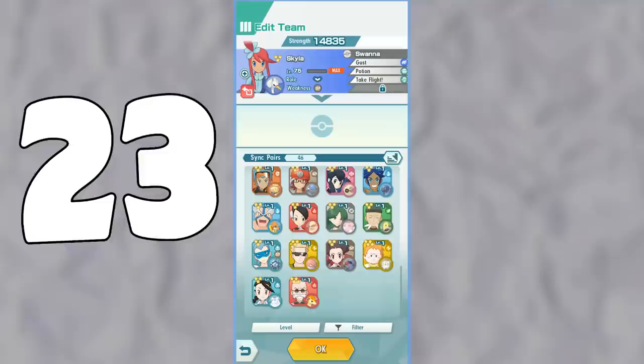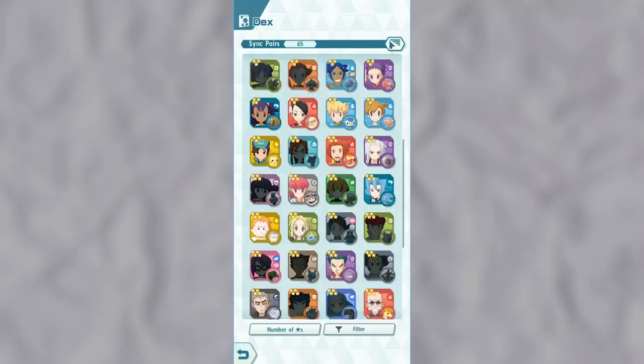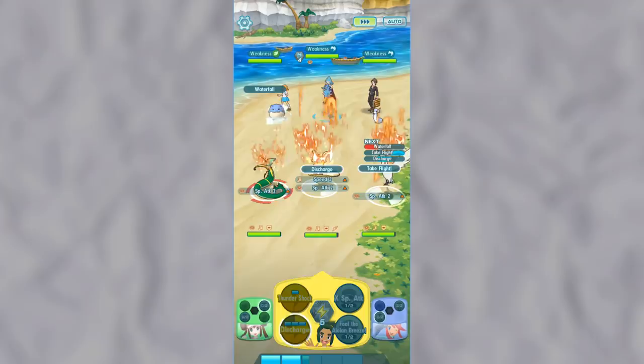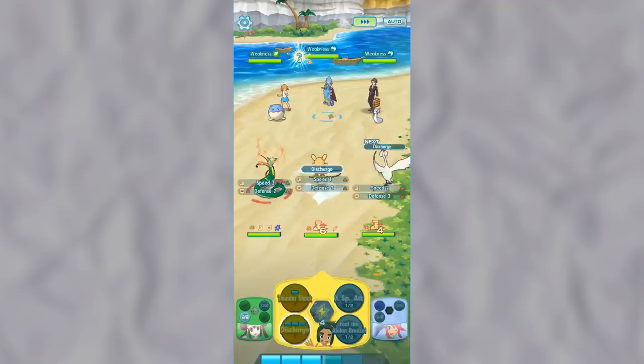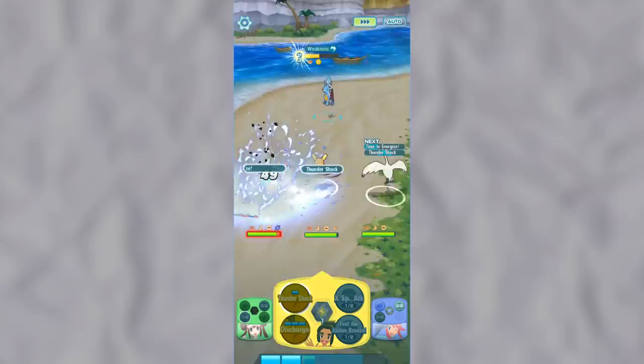Hi, I'm Mike, Pokétips Mike, and today I'll be teaching you how to unlock 23 characters in Pokémon Masters absolutely free. There are lots of characters in Pokémon Masters — as of right now, there are 65 trainers available, however most of them you'll need to use gems to obtain. But the game is pretty generous and gives us 23 trainers that you don't need to spend a single gem to get, and by using these trainers you can get through the whole game completely free without spending any money.